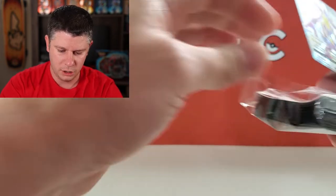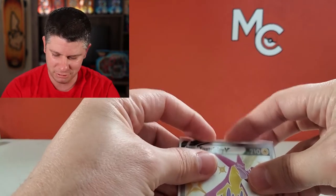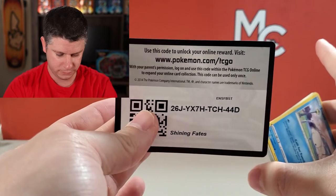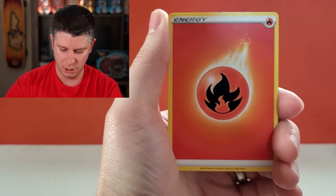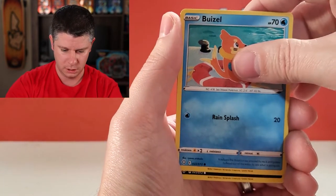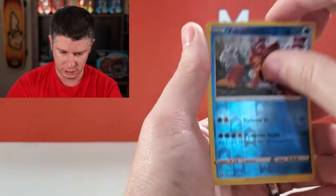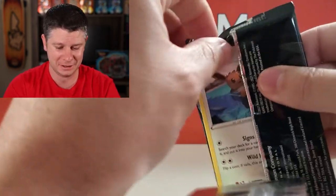I've got to crack into a new pack of EV sleeves here. This has been pretty good! I've got the Corviknight packs, which I do believe have some of the best pulls. I did pull a Charizard in a Corviknight pack before, so it can be done. Let's get the code card for somebody — hopefully somebody can use that. Three packs left, all Corviknight packs. So this is where the heat is going to be — maybe!